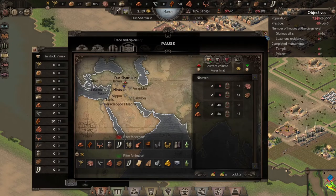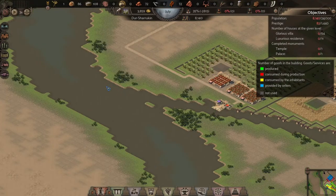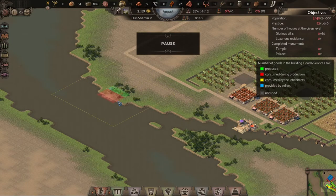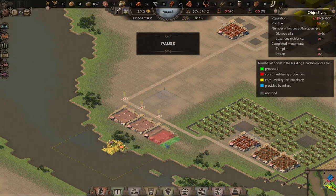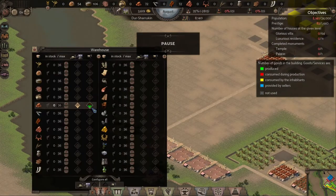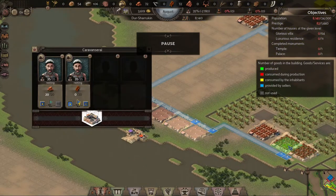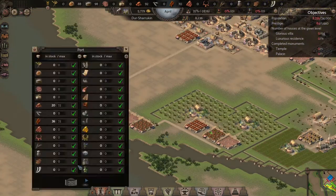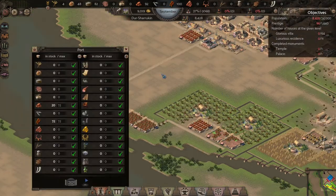Instead of using the dates I decided to use the bricks, because dates are going to go to the population. There's no way I can get a large port in there, so this is where I realized no ships are coming to take my goods. I set up the brick production and had people moving dates from one warehouse to the other. Now we can sell the bricks and the dates, getting in money — and that's great because we need it.